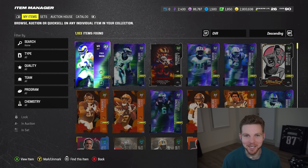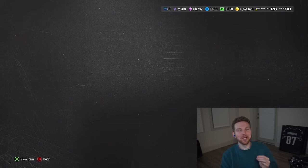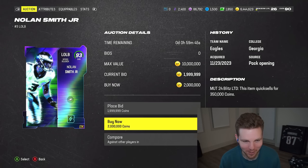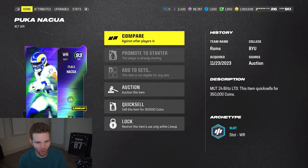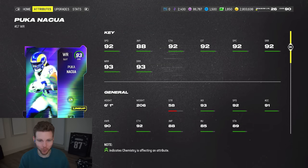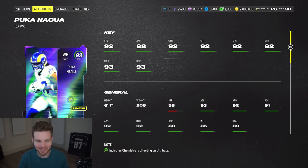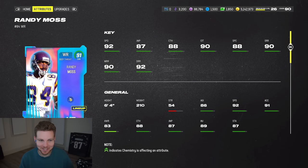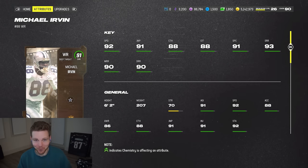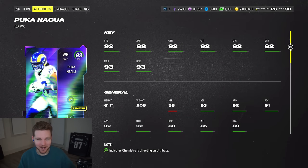I need to take out a loan because I just paid a combined like 3.8 million coins and I don't even know why. Nolan Smith is a god. Puka Nakua looks really good, don't get me wrong - he's 6192 speed and his route running is insane, but is he really that much better than the free Randy Moss or the Michael Irvin LTD that goes for like six or seven hundred thousand? I think the answer is probably not. I wish they made him like 93 or 94 speed.